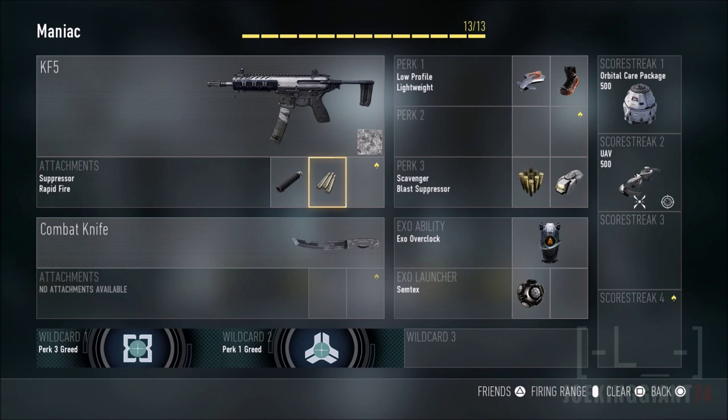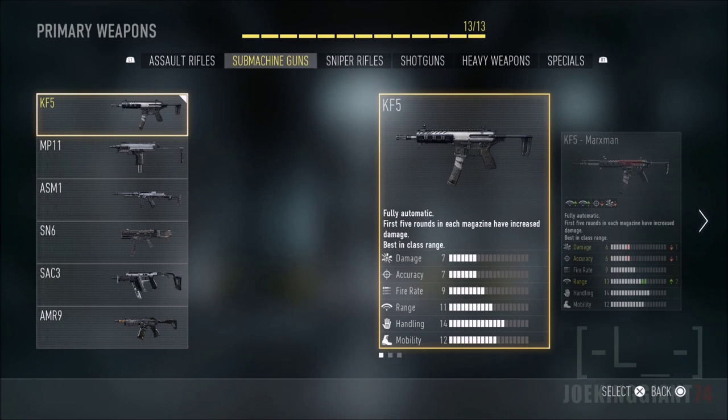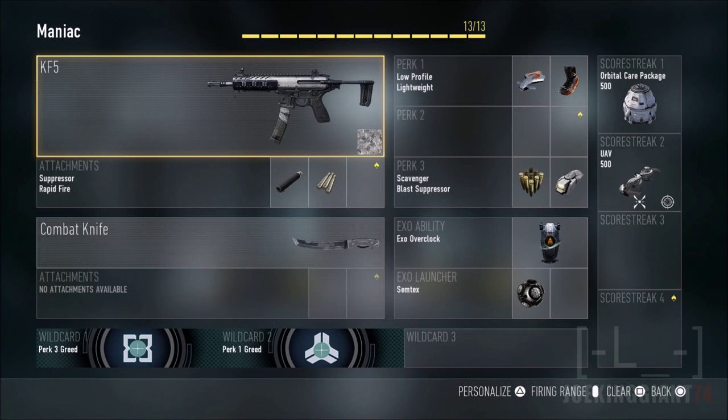For perk number three we're gonna have Scavenger and Blast Suppressor. Blast Suppressor is very important to keep yourself stealthy. In this game every time you use the exosuit it marks you on the enemy's radar — when you jump or double jump there's a little circle around you that lets the enemy know you're there. If you add Blast Suppressor you won't appear at all, so you're gonna be more stealthy jumping, double jumping, and sliding. With the combination of Low Profile and Blast Suppressor, you're not gonna be detected very easily.